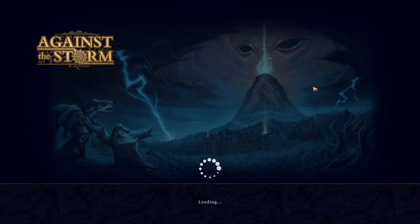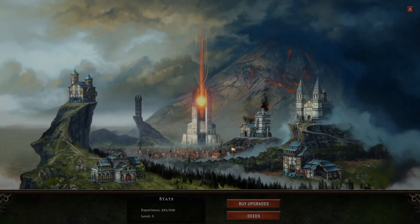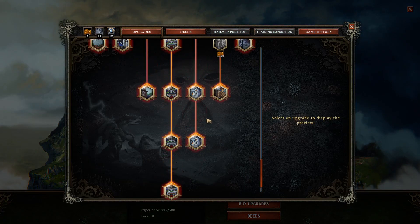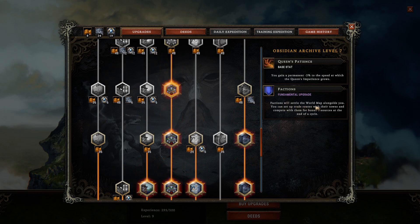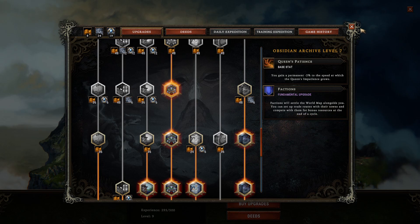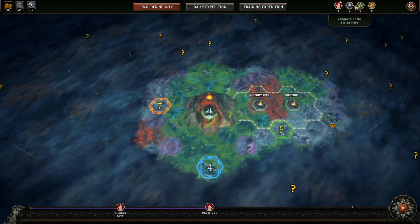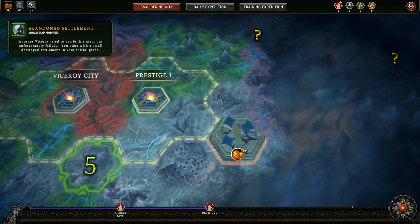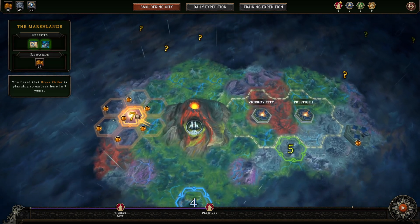Let's go play. Last time I unlocked something new — factions! Factions will settle the world map alongside you. You can set up trade routes with their towns and compete with them for bonus resources at the end of the cycle. You get points as you settle next to special resources. They will embark in five, four, and seven years respectively.